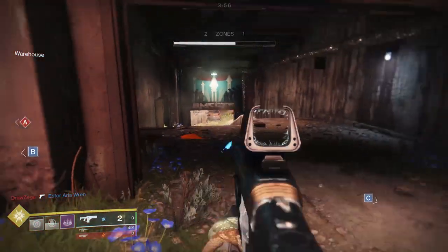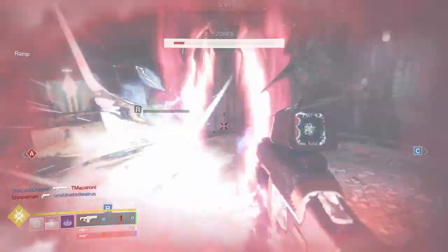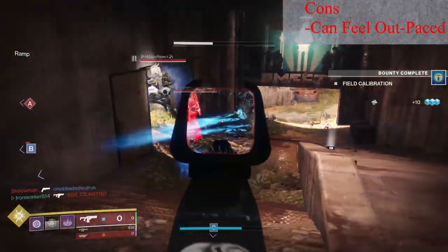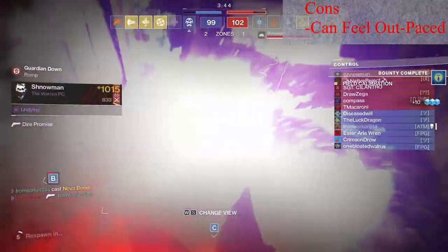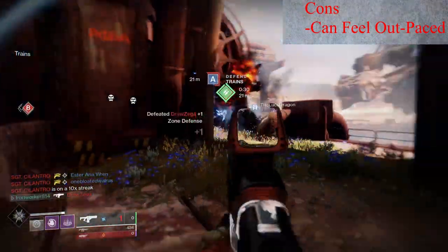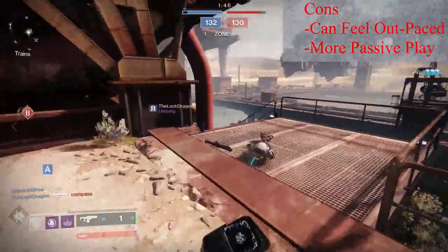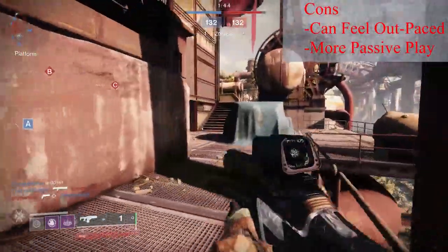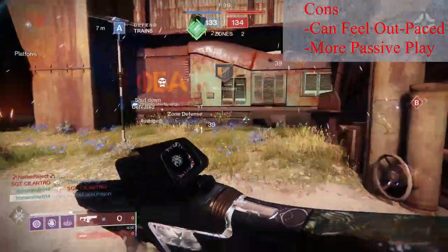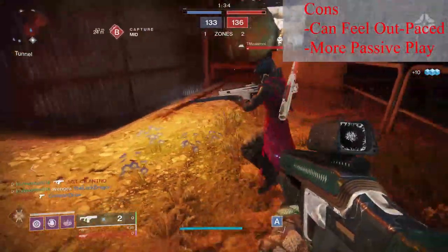Let me start off the cons by saying Fusion Rifles are not in the best spot right now — but that's not to say they're bad. I feel like the pacing of Crucible matches is consistently getting quicker, little by little, but the charge time of Fusion Rifles does not. So at times, Hollow Words can feel a little bit outpaced with the general flow of Crucible matches. Also, Fusion Rifles do require a little more patience and game sense to use, rather than say something like a shotgun. So to really get the most out of Hollow Words, you're going to need to anticipate your enemy's movements — that head-down, hold-forward playstyle that a lot of players have defaulted to just does not work with Fusion Rifles.